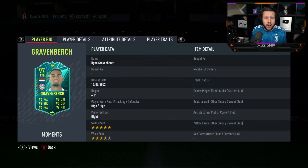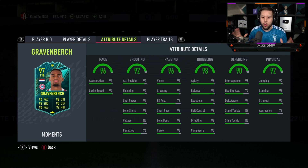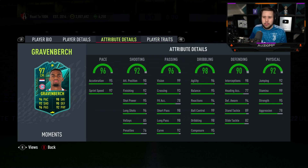He's 6'3", 5-star skill moves is what they've given him. He's also got a 4-star weak foot with high, high work rates. Look how all-rounded this card looks — he can defend, he can go forward. Has he got shooting traits? He's got the outside foot shot trait, no finesse shot trait. Kind of disappointing, but we move.